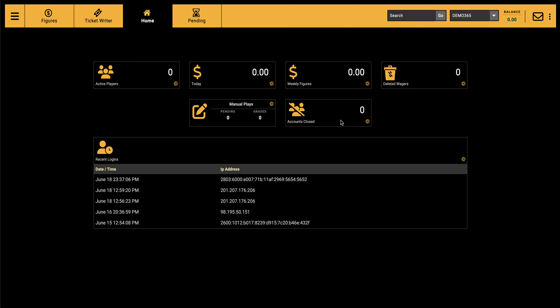On the landing page you can quickly see how many active players you have, your figure for the day, your figure for the week, how many wagers got deleted — and that's for yourself and any sub-agent or player under you. If you're a master agent, you can also see who logged in, the IP address, at what time, and where they're logging in from, as well as any closed accounts.